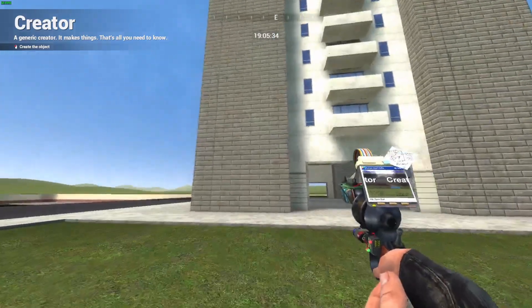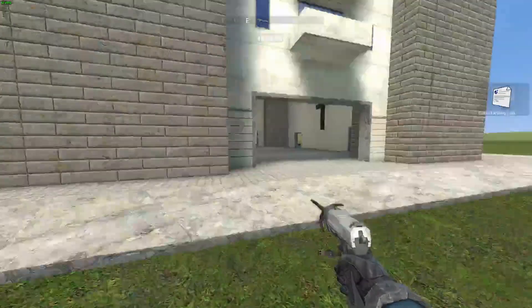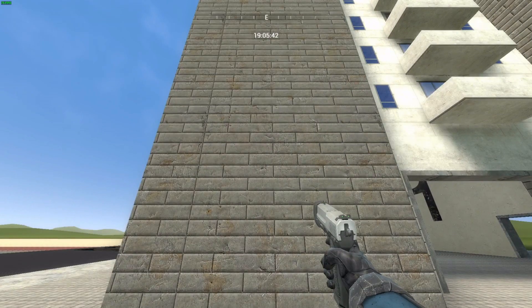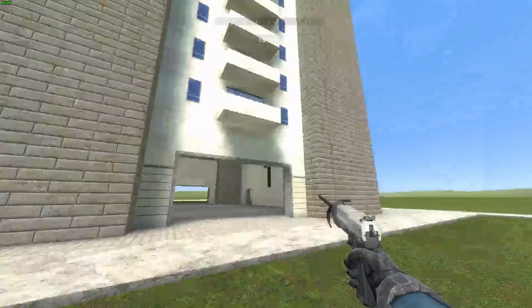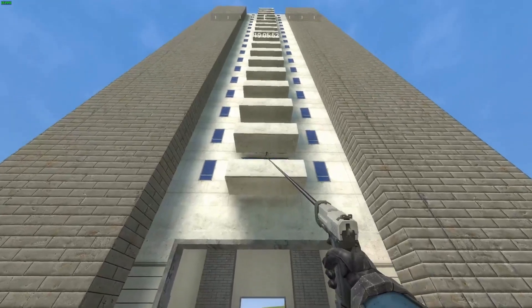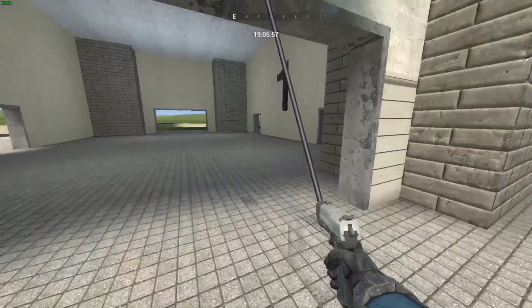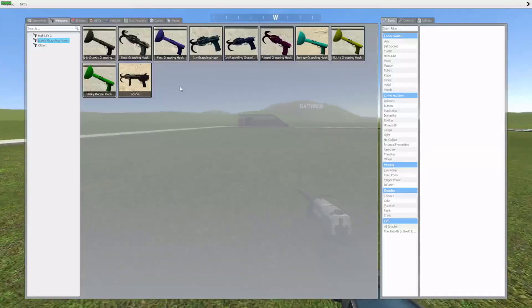Now we have the basic grappling hook. This one is pretty much... it just does that. This one doesn't really do much. You're trying to throw it and it doesn't do much when it comes to walls. But if you throw it on the edge, it can help with that. So it does help with a couple of things, this one.